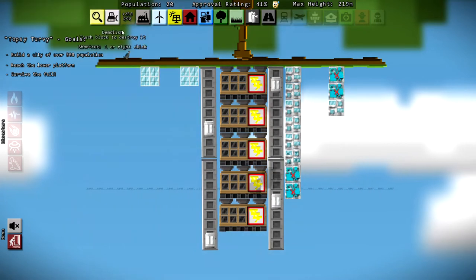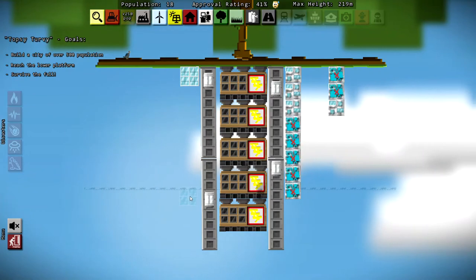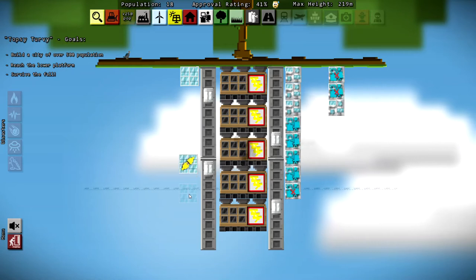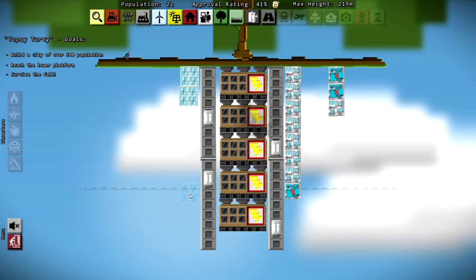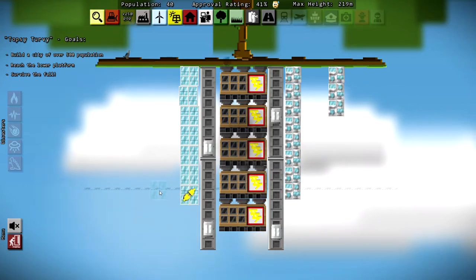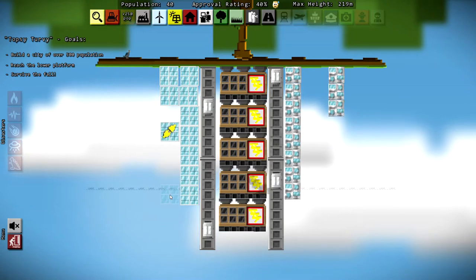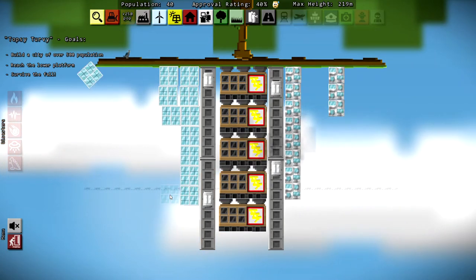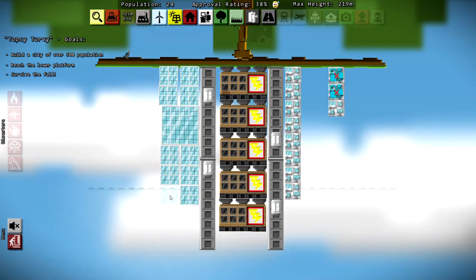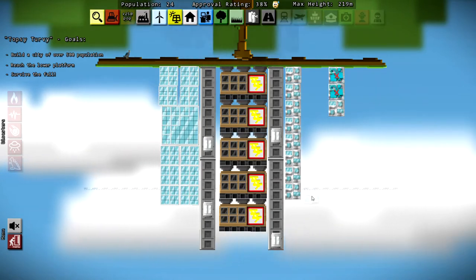That one hit awkwardly so let's go ahead and delete it. It's rocking and rolling — hopefully it stabilizes soon. There we go, it's stopping moving. Let's shift this office over a bit and build a nice stack of offices. One goes tumbling off — I can live with that. Let's get another stack of offices going and hopefully this one blocks up as well.